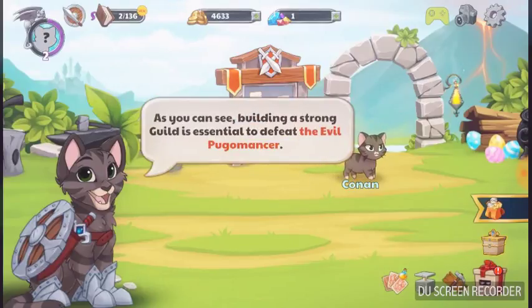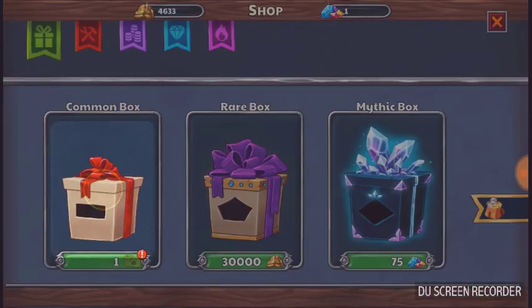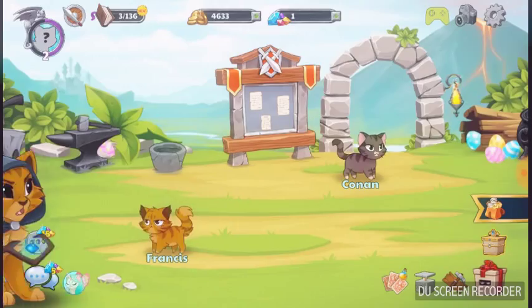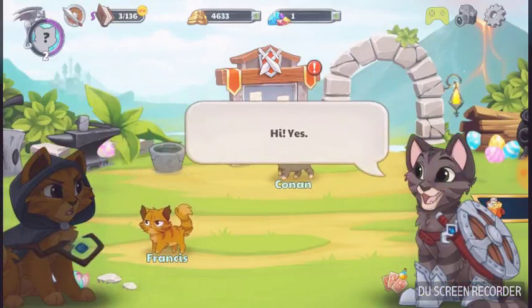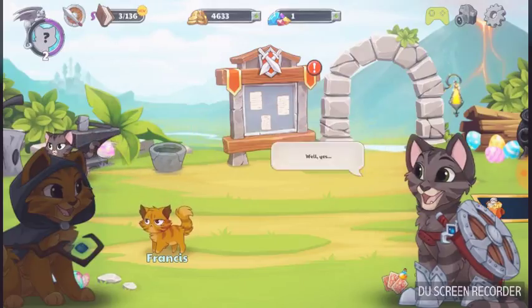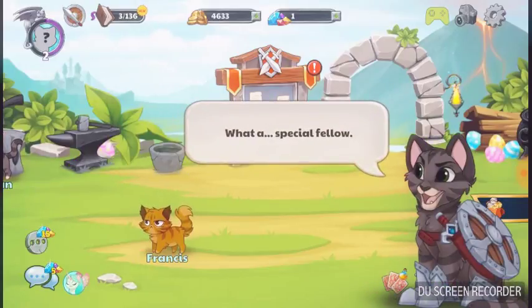I want to join the battle too! Building a strong guild is essential to defeat the enemy, so let's get our third recruit. Here we go — we recruited Frances! Hey, is this the cat guild? Yes. We got gold for throwing five balls at dogs here. Well, yes. Perfect — sign me up! What a special fella.